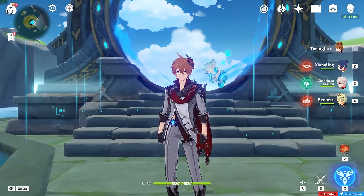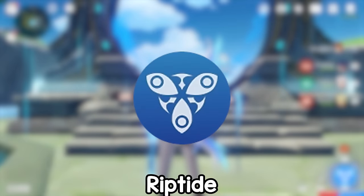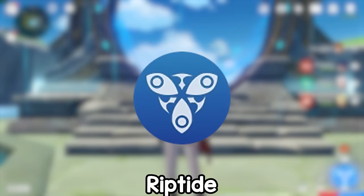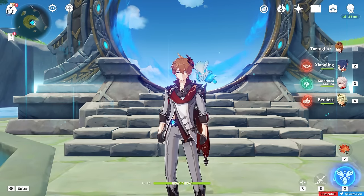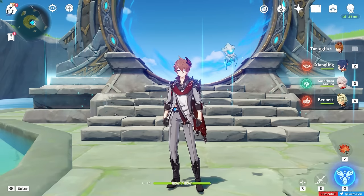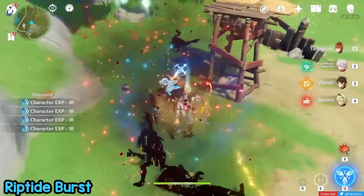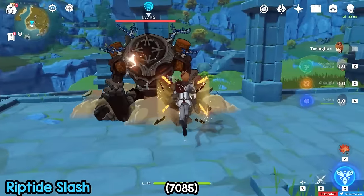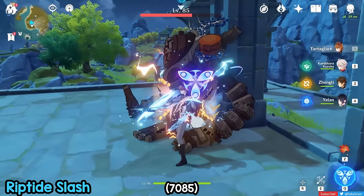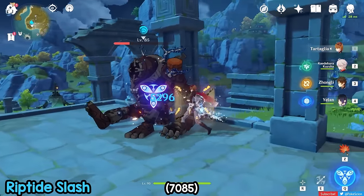Let's start with the most complicated part of his moveset: Riptide. Not even going into his primary moveset first. Riptide is the status unique to Tartaglia that is applied on an enemy through several methods, and depending on how you hit an enemy with it afterwards, Riptide will do different things. I'll try to simplify the explanation. Riptide Burst happens when you kill an enemy with Riptide on them, causing an explosion that applies the Riptide status onto nearby enemies. Riptide Slash occurs when you hit an enemy with a normal or charged attack in your melee form — this is generally the effect you'll be getting the most.